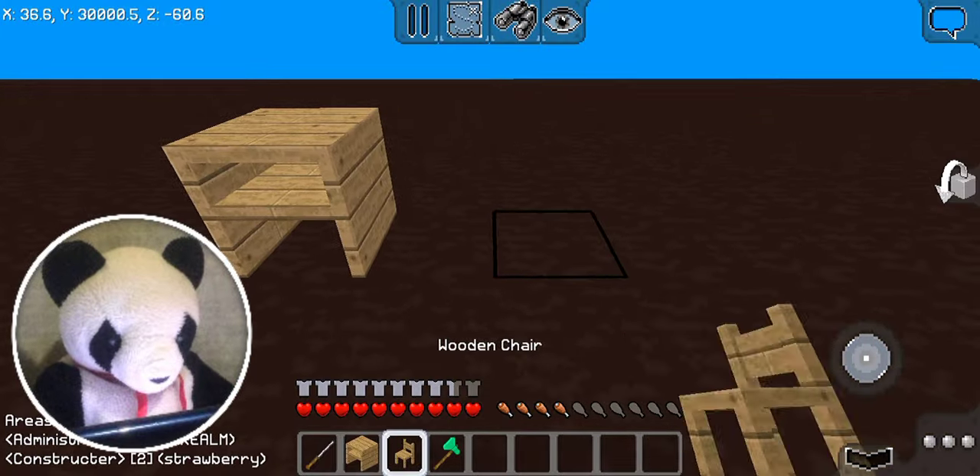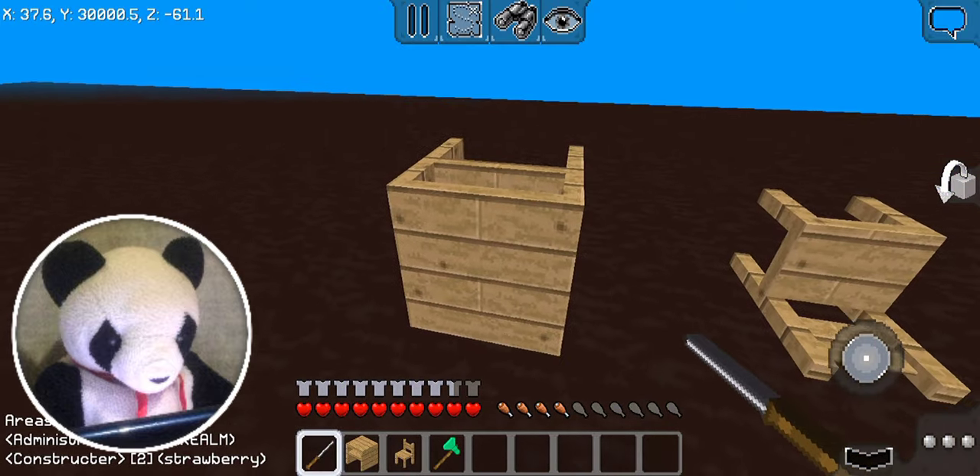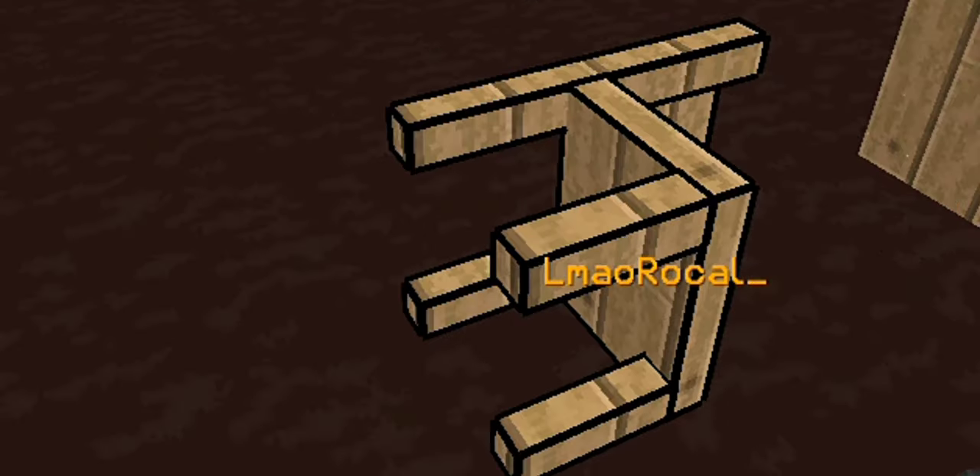There are a few things to do with a screwdriver, and some of these are very cool. For example, if you rotate a bookside table, it's gonna look pretty weird. Same thing goes with a chair.